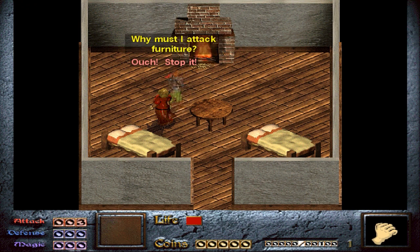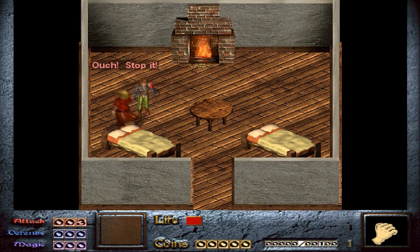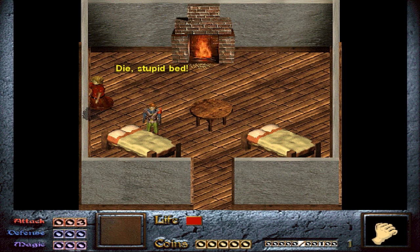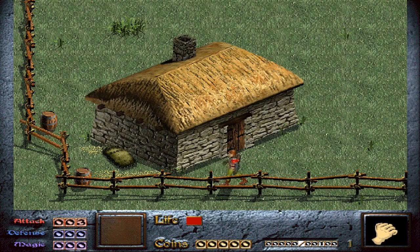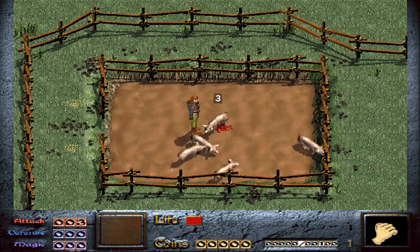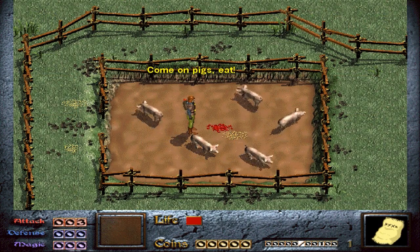'Why must I attack furniture?' This is my bed, so clean and neat. Mom must have made it. 'Die, stupid bed.' 'Eat this bed.' All right, so let's head out. If we break these barrels, we will get hearts. However, these barrels do not respawn, so I will save them for now. Actually, I know there are no health upgrades in these particular ones, but some do have health upgrades, so I'm better off just punching everything. You can kill your pigs if you want, but that's cruel, so I'll just feed them instead.